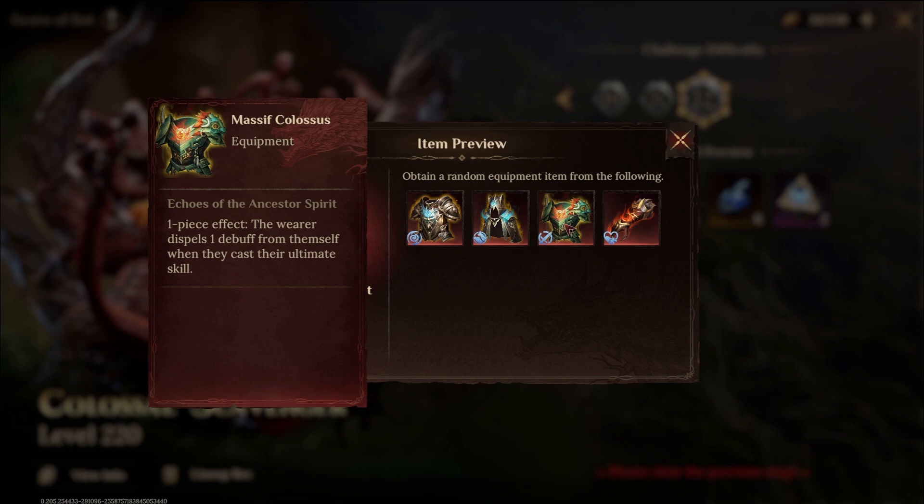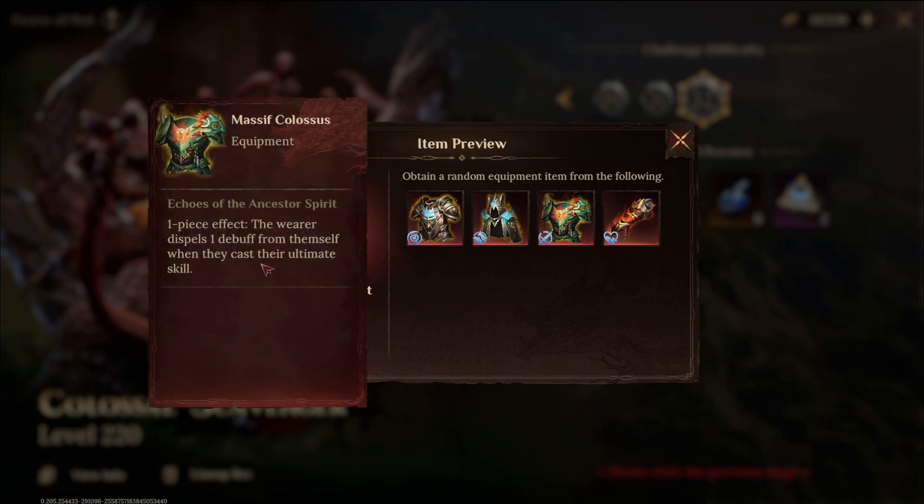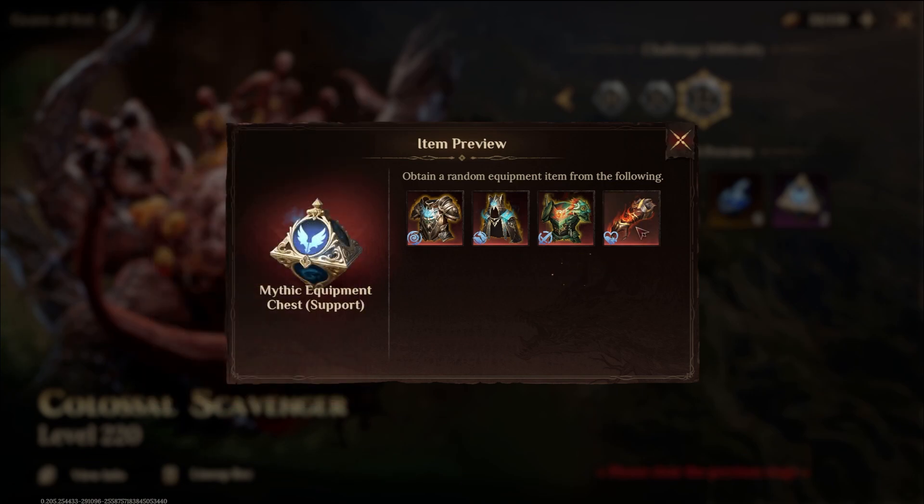The next Mythic set: the wearer dispels one debuff from themselves when they cast their ultimate skill. This is amazing — even in something like Vortex you could use it. If you don't have a cleanser or debuff immunity hero to prevent decreased defense debuffs from the boss at level four difficulty, if you have people wearing this, they're going to remove that defense penalty before their ultimate. And the key thing is it just does it — you don't have to worry about a chance. It just does it.